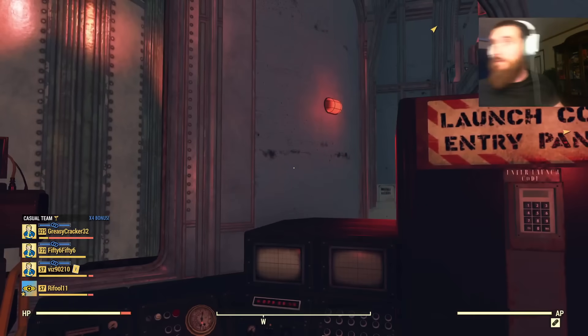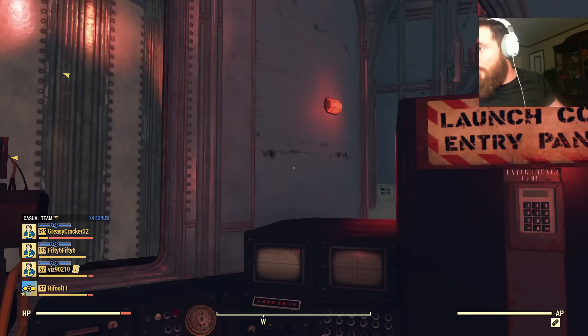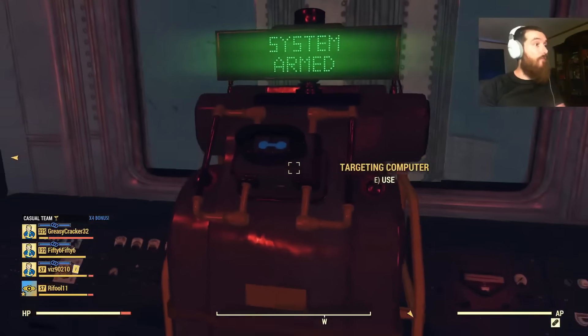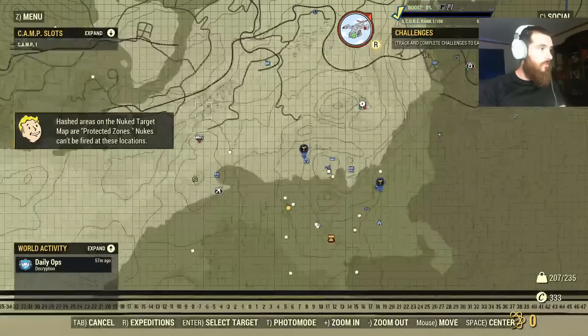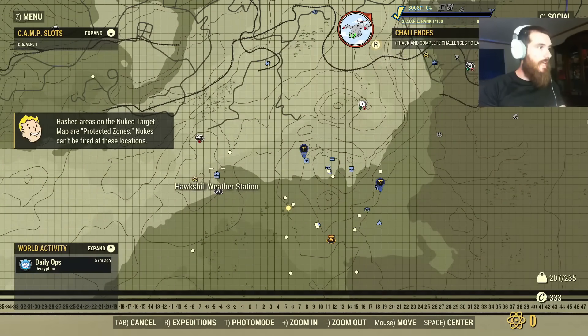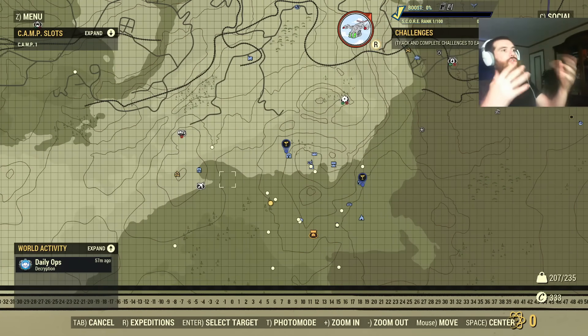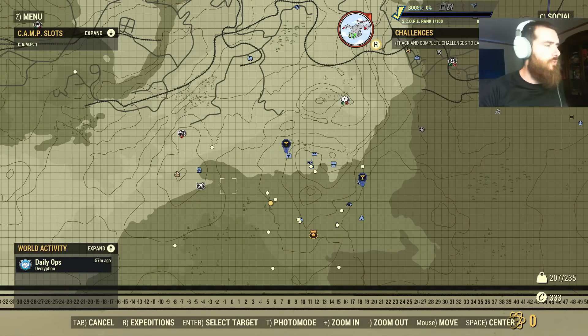Let's go ahead and get into this now. I don't know for sure if this is the right area to nuke, just going to say that much. But when I first entered this public test server, there was a nuke that dropped at this area and right after it was dropped the event popped up. For some reason it wouldn't show up on the map where it dropped — it was really weird.